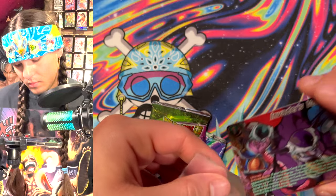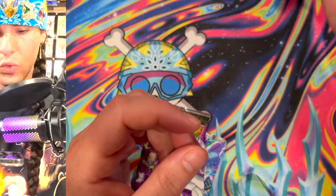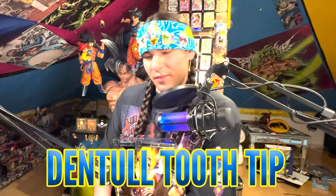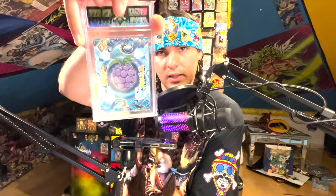I hope you guys enjoyed this opening. I'm a dentist, so I can't leave without giving a dental tooth tip. People ask if gum is bad — I don't think gum is necessarily bad for your teeth, but if you eat a meal with stuff that gets stuck in your teeth, you can chew some gum to help clear it. However, gum with sugar can be dangerous — it can start the process of getting a cavity. A good thing you can do is just rinse with some water after anything sugary to get that sugar off your teeth.